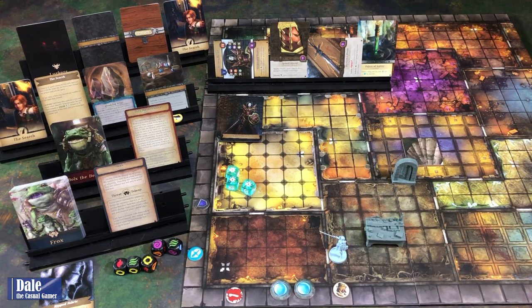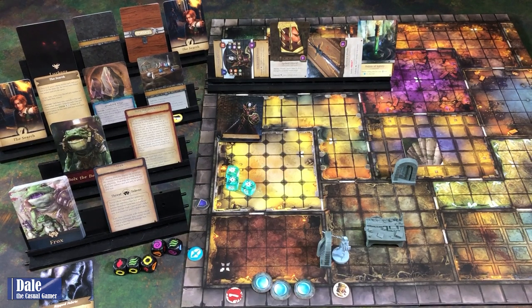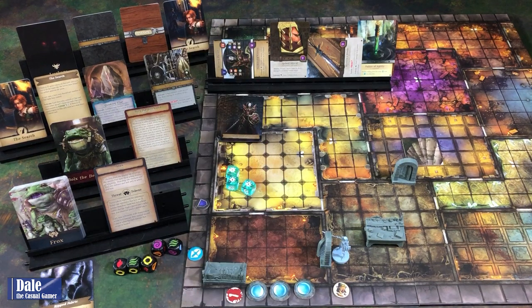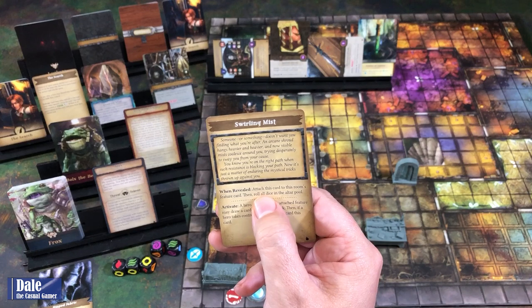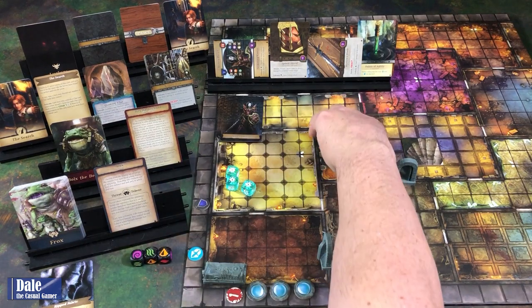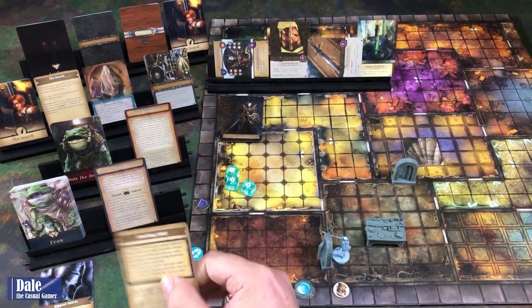Knowing what can happen, we might as well charge in. Third action is movement. Door's going to open. We reveal to find a weapon rack. Hero adjacent to that may deal a damage to an enemy in this room, and it's got an interact. Since I'm not planning on going backwards, I'm just going to cover those up due to lack of space. We get a quest card for that: Swirling Mist. When revealed, attach this card to this room's feature card, then roll all dice in the altar pool.